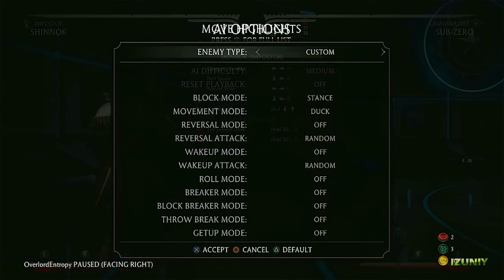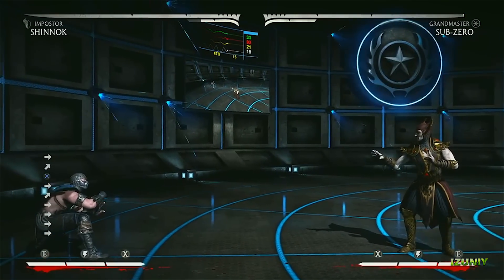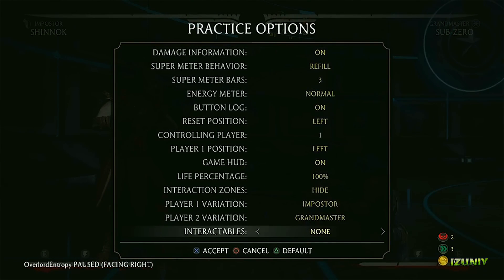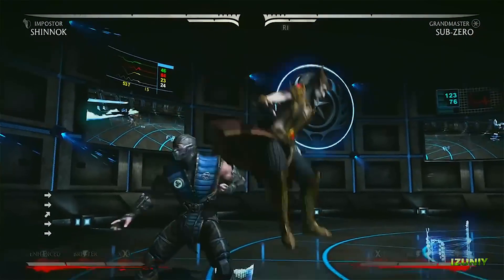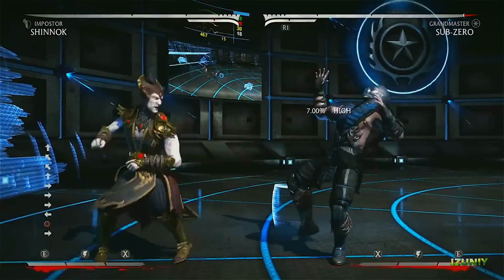Another cool thing — we should talk about the training room background. Right now the training room background doesn't have any interactive objects loaded, but you can set it to load different ones. So you can set it to load Cove, and it'll quickly load the Cove interactables inside of the training room. So if you want to try interactive-specific combos, you can change these out all through practice mode.